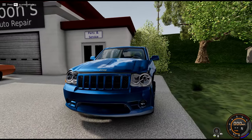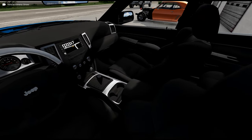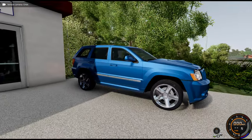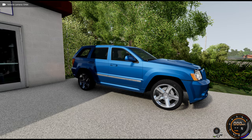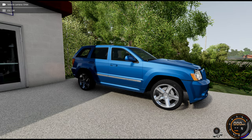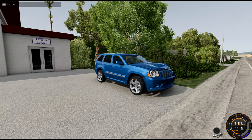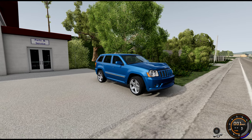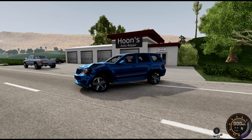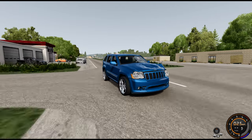The overall Jeep runs really nice. Here's the interior — it's standard, nothing too crazy. I mean, you gotta give it a break, it's a 2007, 2008-ish Jeep. We're gonna go for a quick test drive. Gotta make sure them brakes work before we head out. It's risky — we can literally drive this on the road and it could fall apart because of that tire. But we are risk-takers, we love to take risks.